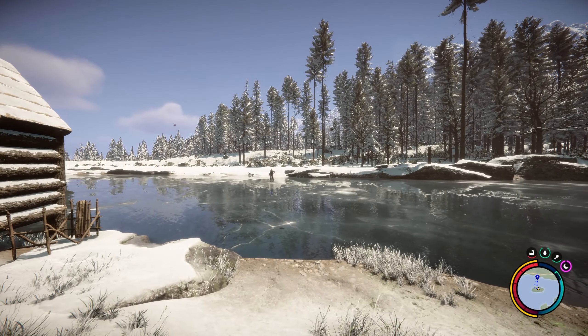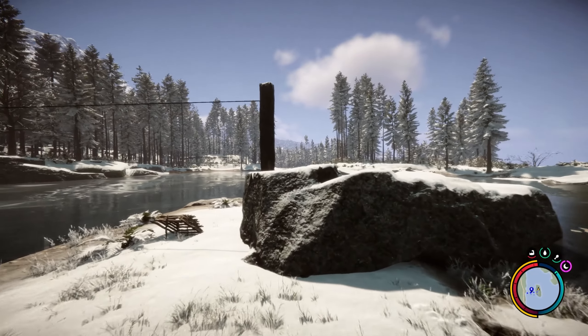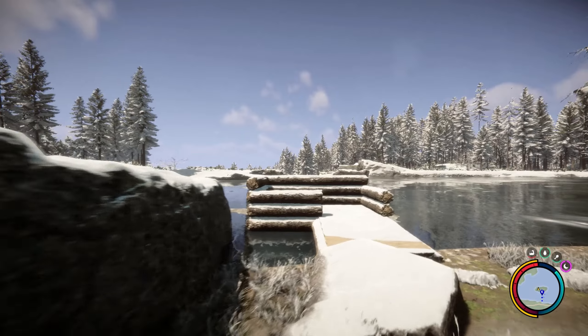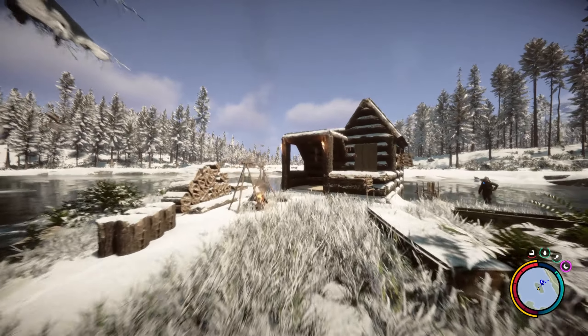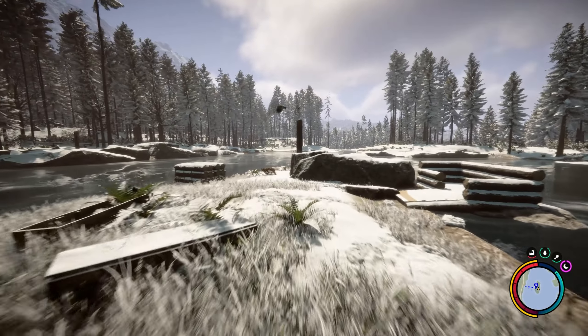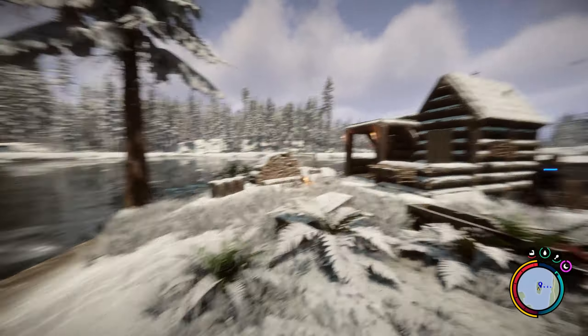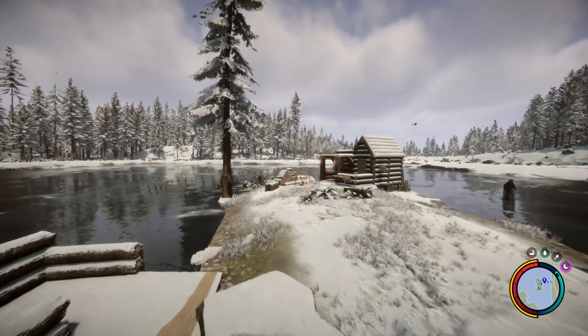Calvin is just a fishing machine. Virginia, however, has not come over here at all. She has stayed at the first base I built. She doesn't seem to leave there — might be a glitch, might not be. But this is my base, and this is the best location I have found so far. Let me know if you would like more Sons of the Forest videos.